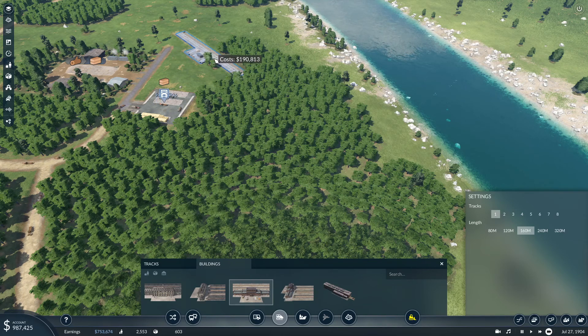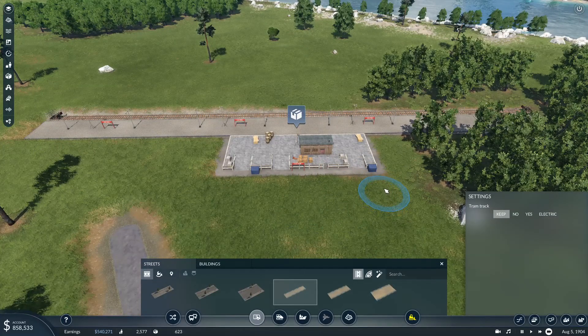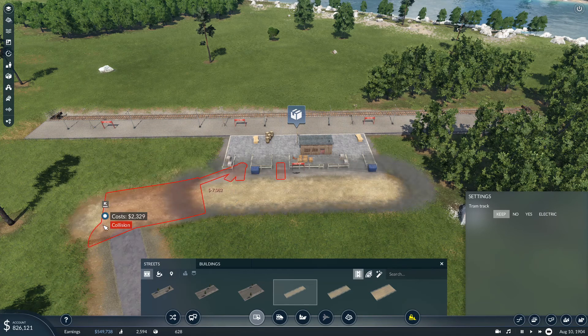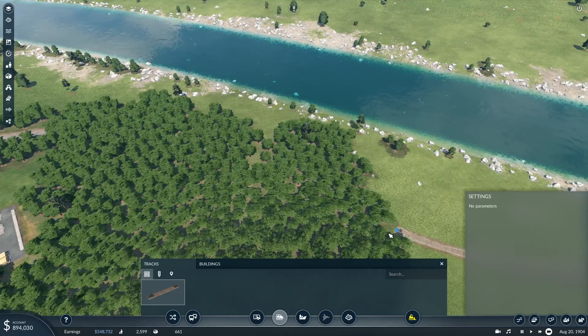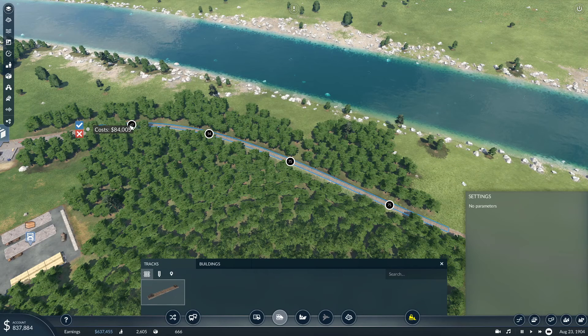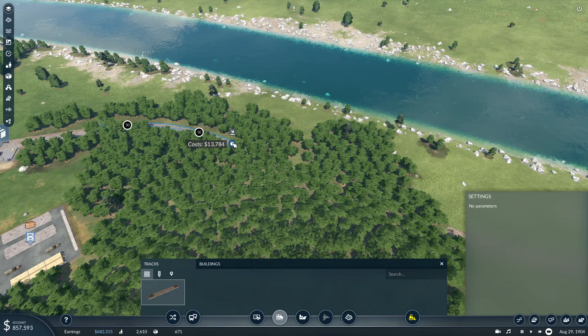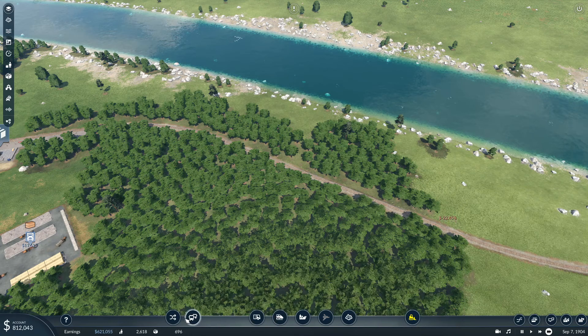I'm just going to build a regular cargo station and put it about right there. It kind of seems like an unorthodox place to put it, but you'll see why — just in case I do want to build up that line from the other forestry area. Let's go ahead and connect this up. 47 coming into that curve — I'd preferably want it to stick around 50.